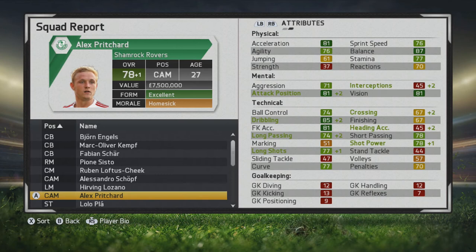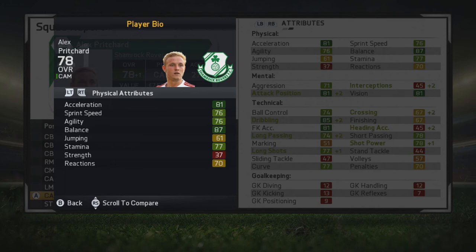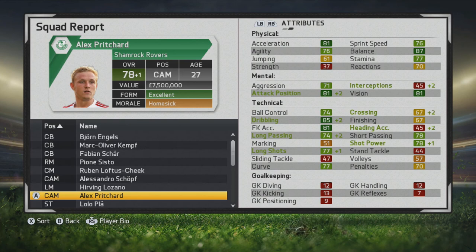You can see long passing, short passing, shot power, long shots, and curve look really good. Dribbling and free kick accuracy are strong, and his mental stats look great. His attack positioning means he's definitely going to be more of an attacking midfielder — he can do a job in central midfield, but you'll be more inclined to play him in an attacking role, so I'd definitely recommend putting him in that spot.